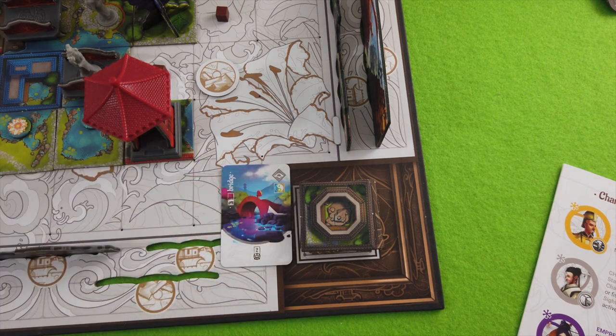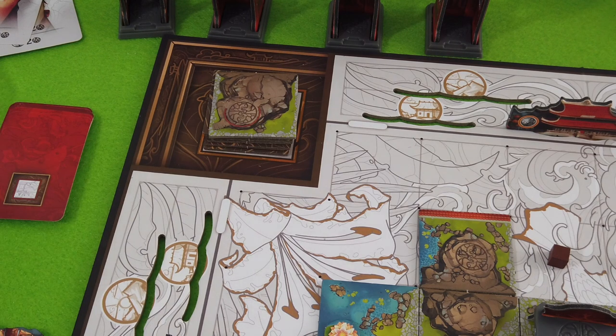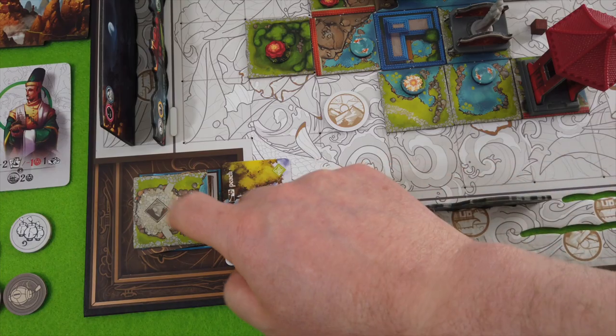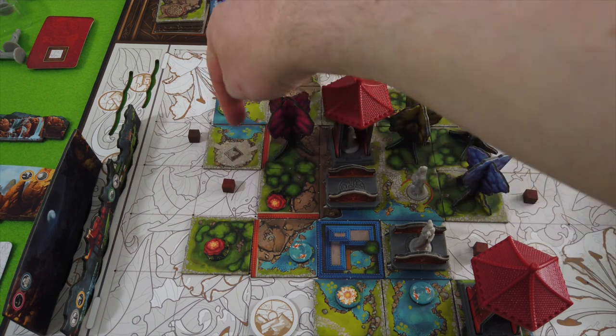That card is another bridge — oh wow, I can't place it. It's the first time in the game I will not be able to place a bridge. How disappointing. Still have to discard this combo. Let's see what comes out next — another space for a character, and yet another pavilion. I don't think we have a space right now for a pavilion.